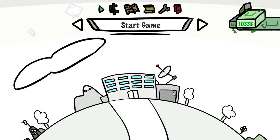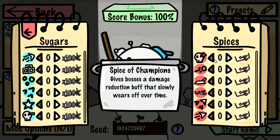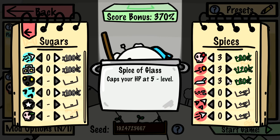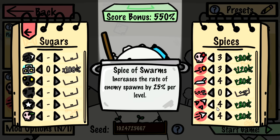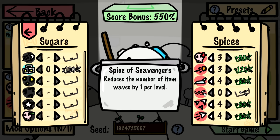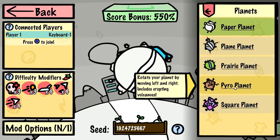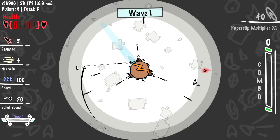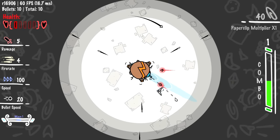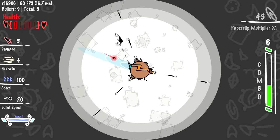We've now seen pretty much everything there is to see in paper planet, with different modifiers and things for our bullets. We're going to play at close to max spice level, but not reducing the number of item waves, because honestly the game is more fun with items. So we'll play on pyro planet today just for fun — you can get some pretty funky synergies because you shoot a lot of shots.